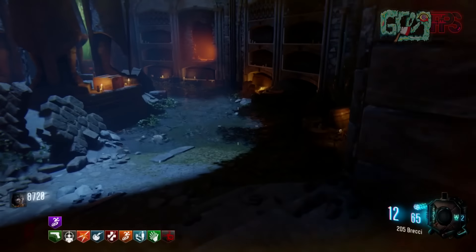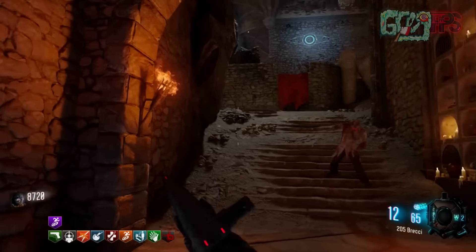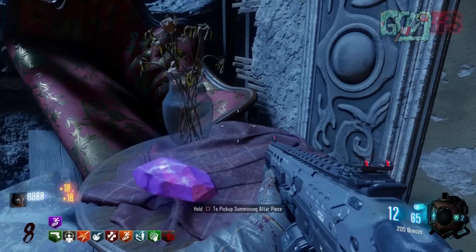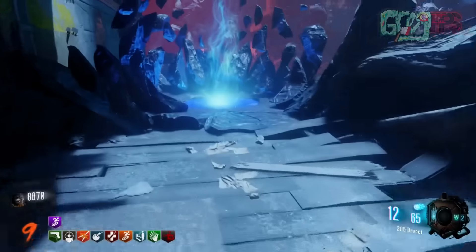The first part can either be located down here on the crates next to the Primus statues. If it's not located there, the other location we were able to find is up here, right on the table. That's how you get the purple stone. We've only seen it in these two locations for each part, but there's a possibility it could be in other locations.